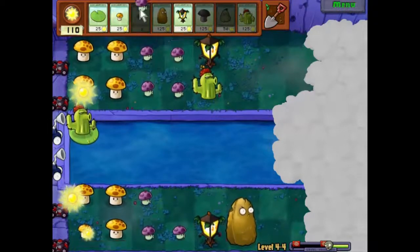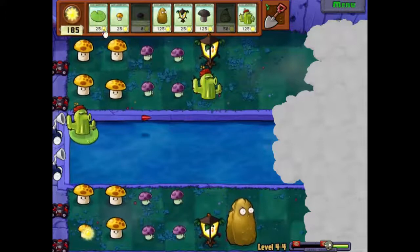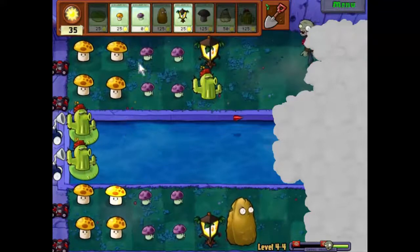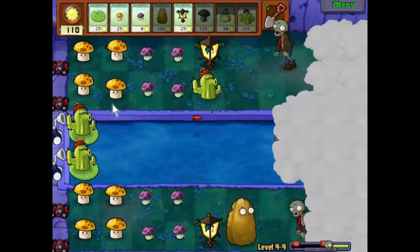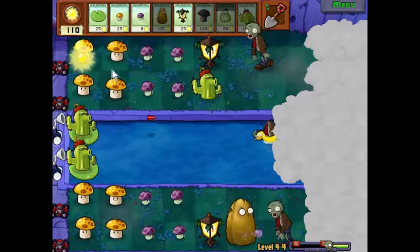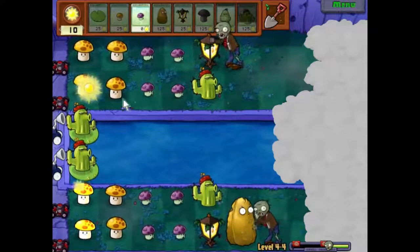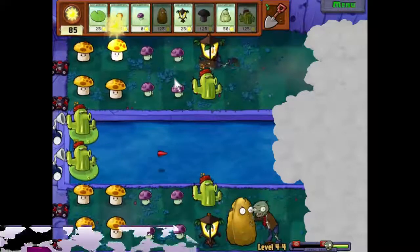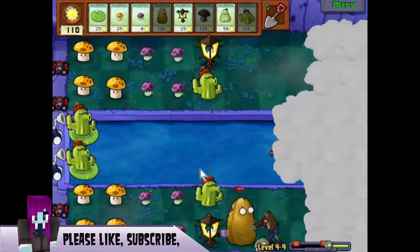Alright, let's get a mushroom in there, and a mushroom in there. Now I want to get a fence on this row - like that, that's fantastic. Let's start getting some Cactus down. Coming back to our first wave fairly soon.